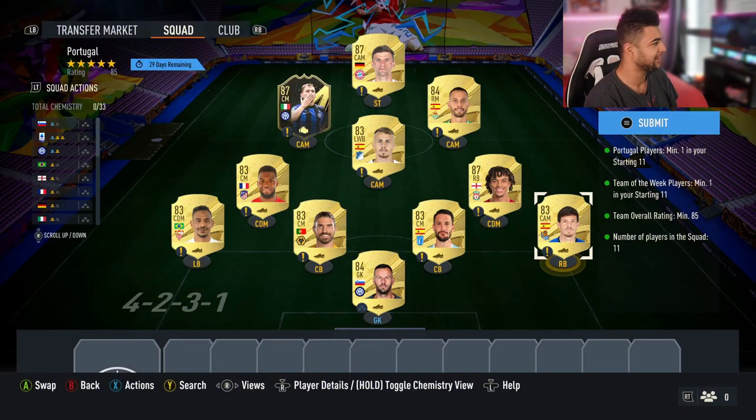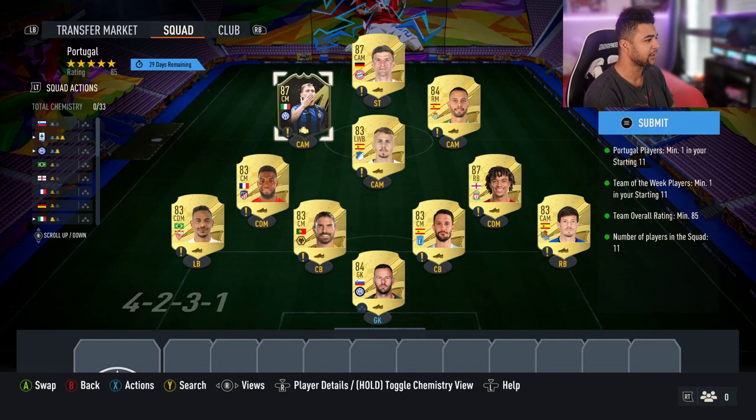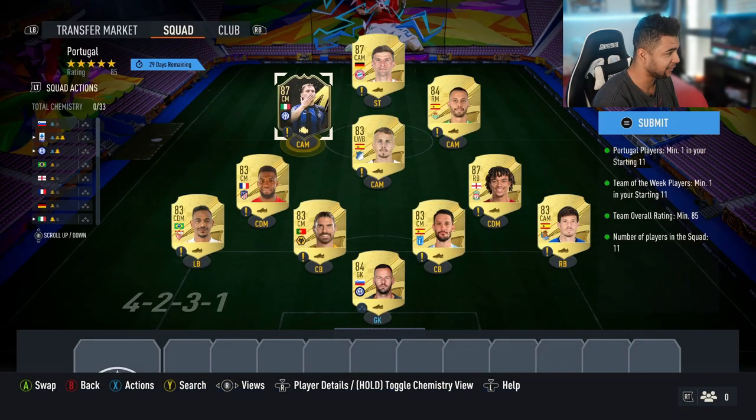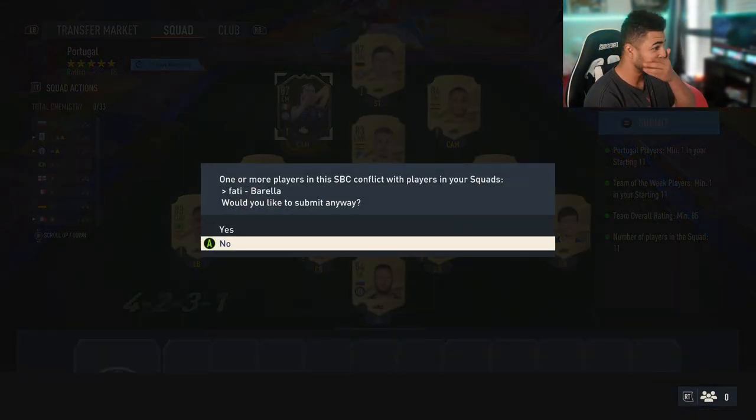Right then guys, welcome back to the video. As you guys can see, the 85 overall team has been done. The only card I put in from my club was this 87 in-form Barella, which I got from a team of the week upgrade I did weeks ago. So yeah, it saves me coins.